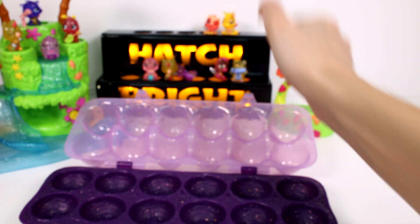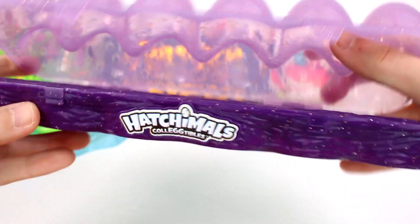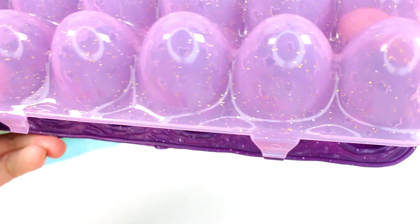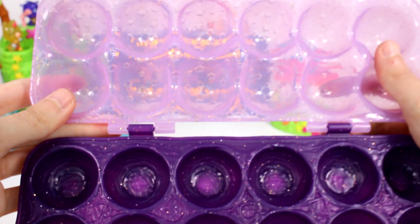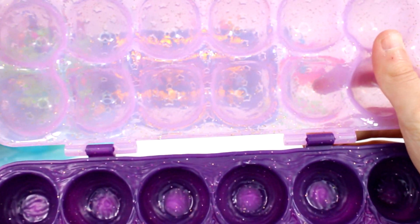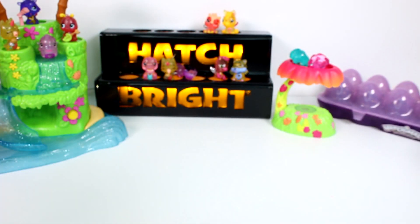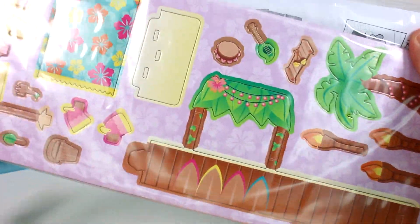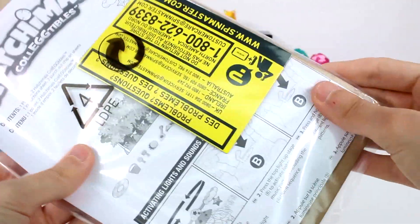Now, before we check out everybody lighting up, we do have this nest that you can reuse — you put your eggs in here, you put your little friends in here. It's so cool because on the inside there are stars. I don't know if you guys can see it. Love this little dozen pack. And also, before we go, we do have accessories for the play set which I totally forgot to put together — the little cardboard accessories. Looks like a fun time — we've got tiki torches and all kinds of stuff. So I'll put these together and we will see everybody lit up.